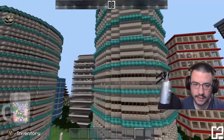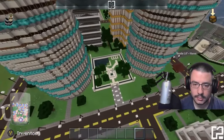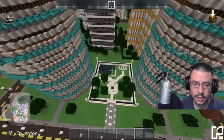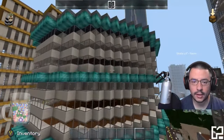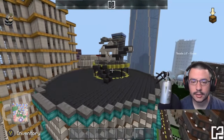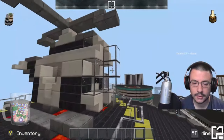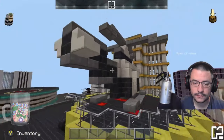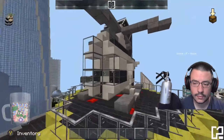Here we have the twin office buildings — they are connected by a community garden area with a little pond. One of the cooler features is that on top we have a helicopter pad with an actual helicopter. It doesn't fly because this is Minecraft on Xbox, but there's a helicopter up there.